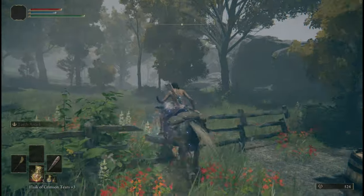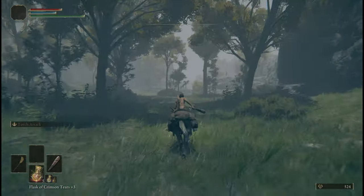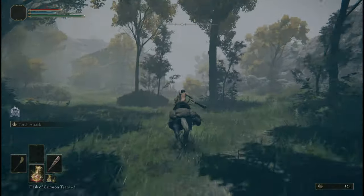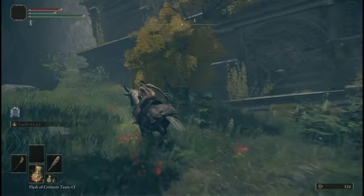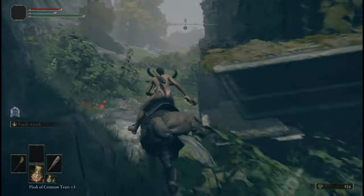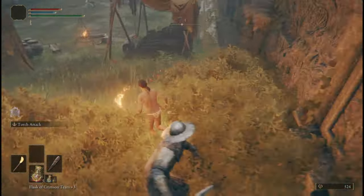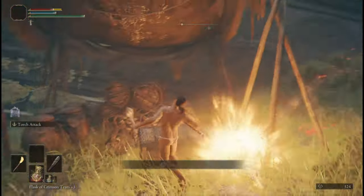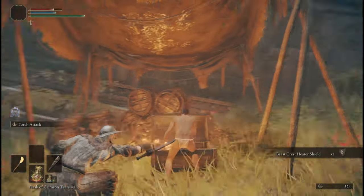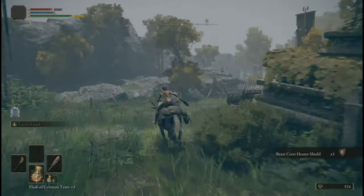This character is a wretch, so I already have a club. Otherwise you can buy one from the nomadic merchant on the beach near Coastal Cave for 600 runes, or you can grab the Morning Star from the broken carriage south of the Bridge of Sacrifice, or you can just two-hand the shield and use that as your weapon. If you lack a decent shield, the Beastcrest Heater Shield is also in an easy-to-loot chest east of the Warmaster's shack on Stormhill.